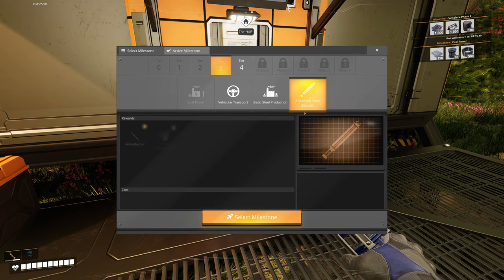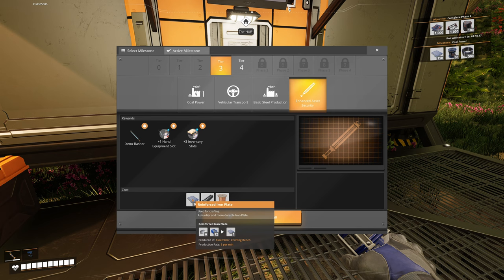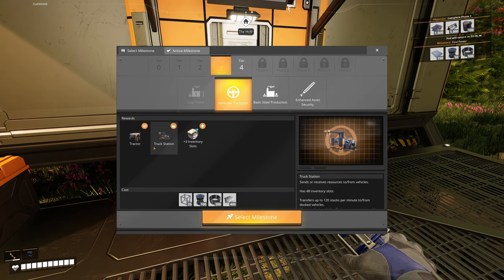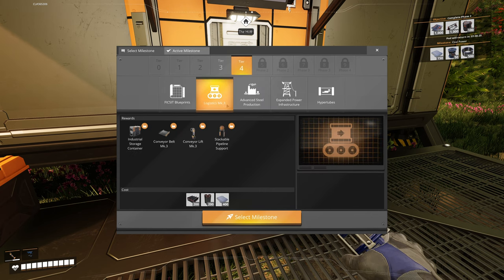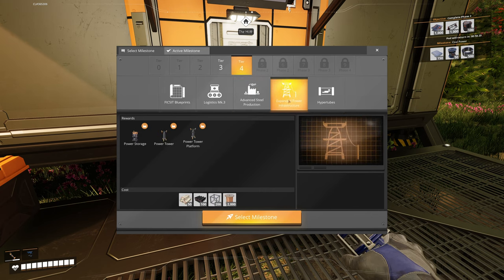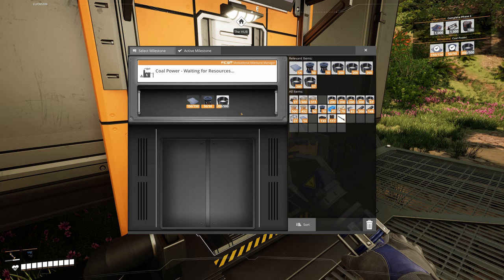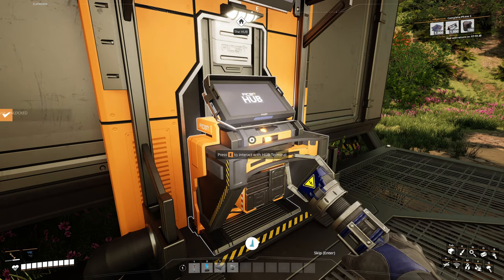Once we've done coal power I want to look at basic steel. Maybe I should actually get the xeno basher — that'd be kind of useful. We could also start looking into tractors and truck stations. The upcoming blueprints include logistics mark 3, advanced steel production, expanded power, and hyper tubes. I've now got enough — we can unlock coal.